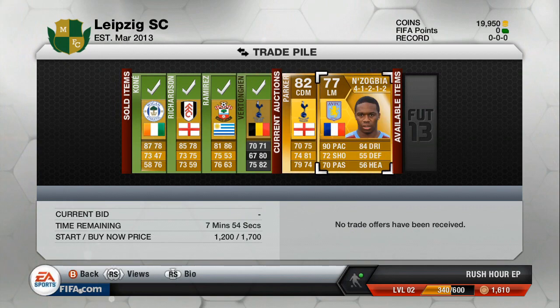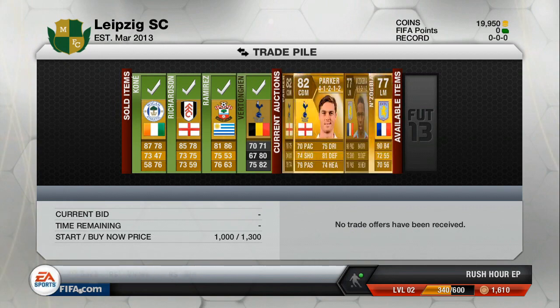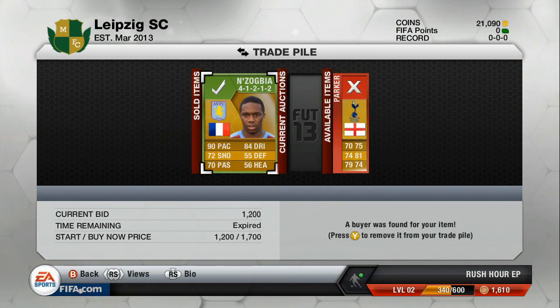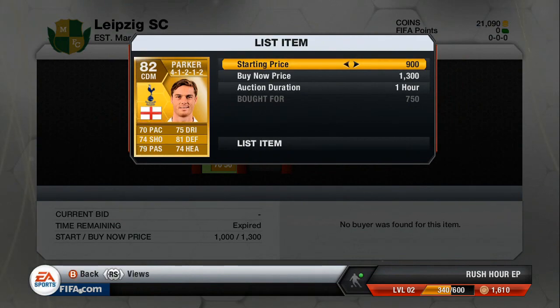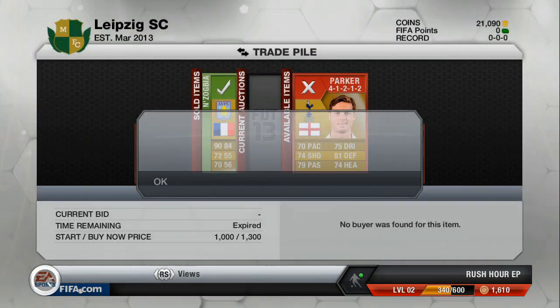For these two players, they've got 7 minutes left on the market. If they don't turn that time, I will relist them. My end up player has sold for 1,200 coins, but for Parker, I'm going to have to relist him — I'm going to lob him up for 1,000 coins, so hopefully that'll help him sell very quickly.